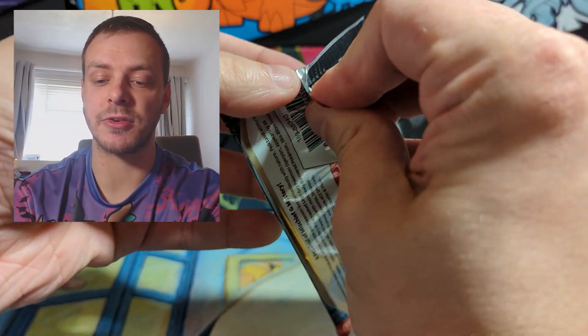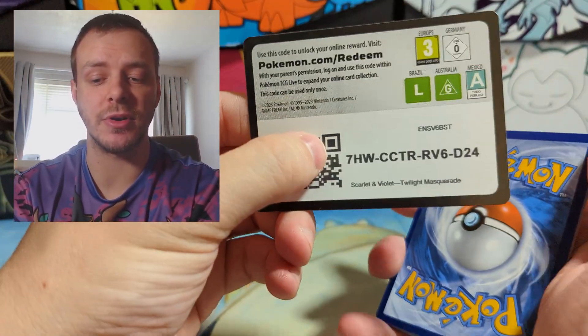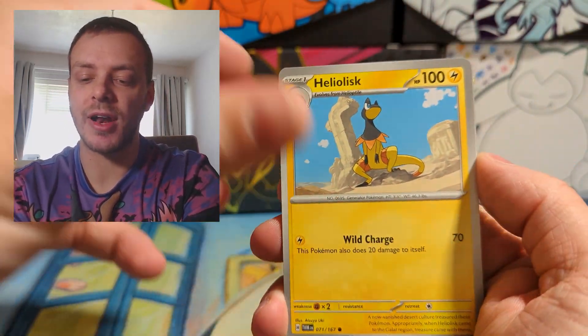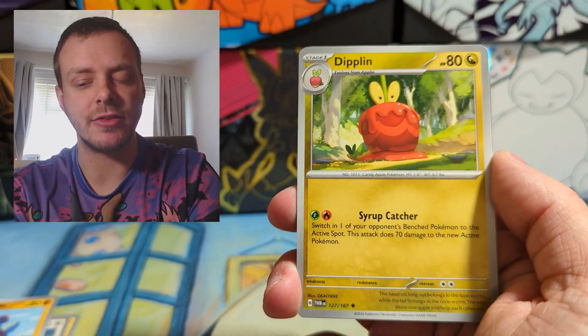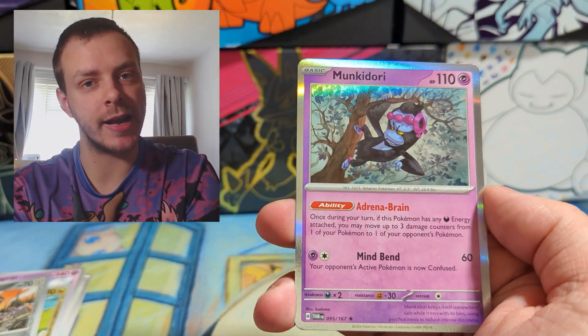Third pack of Twilight Masquerade. We're opening Twilight Masquerade first because it is the newest set — it hasn't actually come out yet. I am opening these tins a day early, so if you're watching this video on release day or later, then yes, it already has come out. We get a little sneak peek. Tatsugiri Reverse, The Room Reverse, and Monkey Dory again.